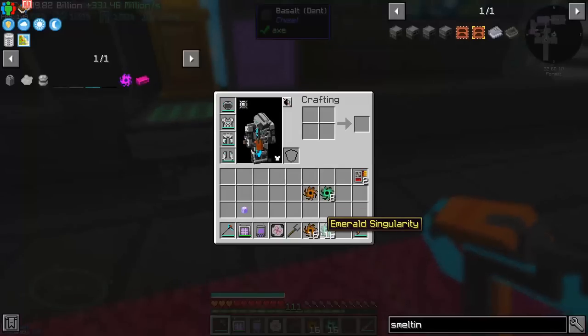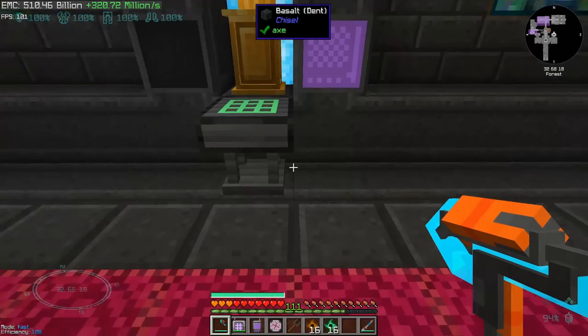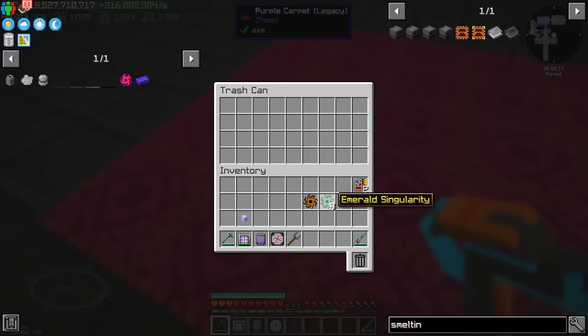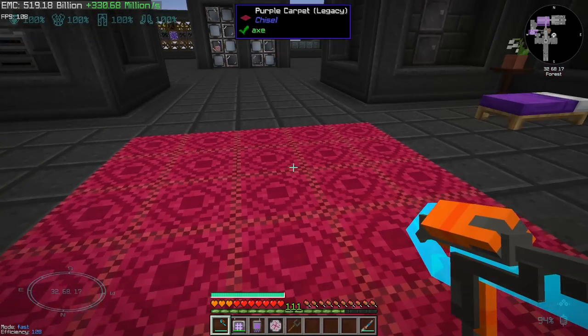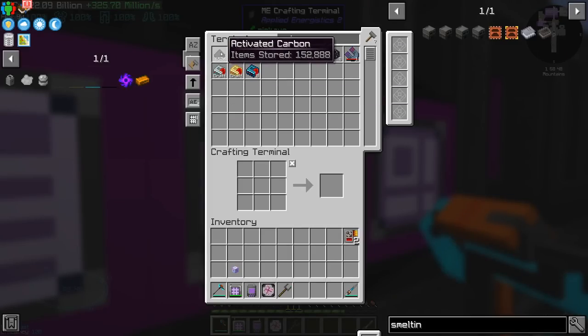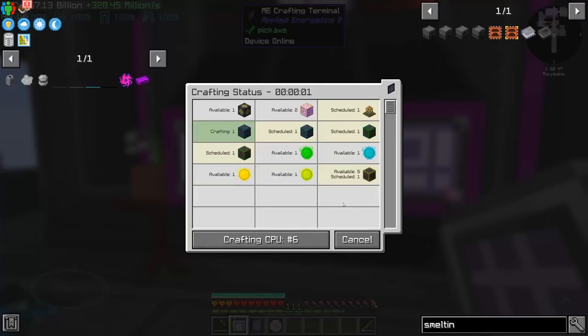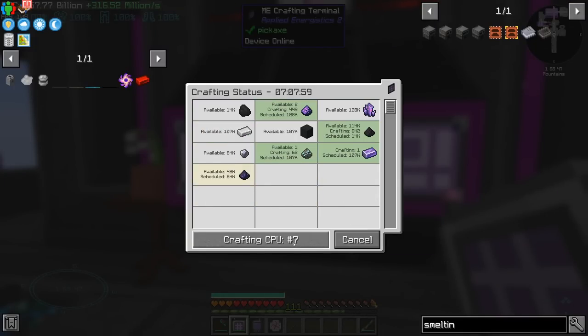While the flower is being crafted, we have two more singularities: emerald and copper. I was not paying attention, so we have a few extra ones — we trashed them. We have also reached a point where it makes sense to start making the activated carbon. There's only 8,000 more left, so why not? We are also at the final stages of the flower.